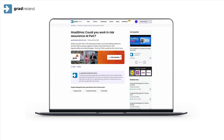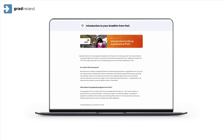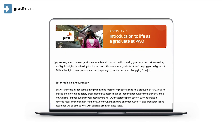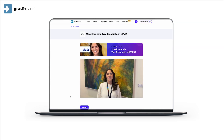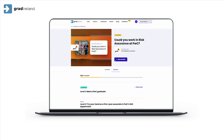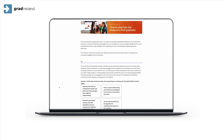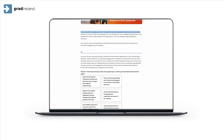There are three stages to each GradSim, taking on average 30 minutes to complete. Stage one: the intro. A typical GradSim will start by providing students with an introduction to the role in question and includes video content from current graduates within your organization. Level one is focused on culture fit and your employer value proposition.